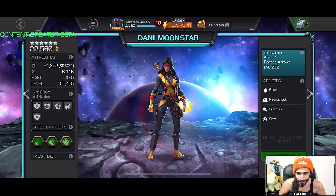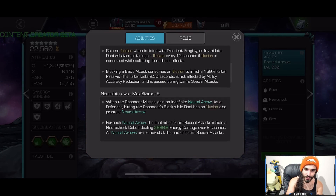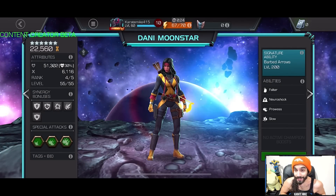Special 3 costs 6% less power plus an additional 6% for each neural arrow, and after this attack you gain six prowess buffs with the limit going up to ten. For her sig ability: if a neuro shock or stun debuff is removed for any reason other than expiring, up to a 100% chance to inflict a neuro shock passive — great against skill champs. And when the opponent's health is at or below 10%, she inflicts an indefinite marked passive, countering immortal mechanics like Immortal Hulk, Black Widow, Hercules, and Hela.